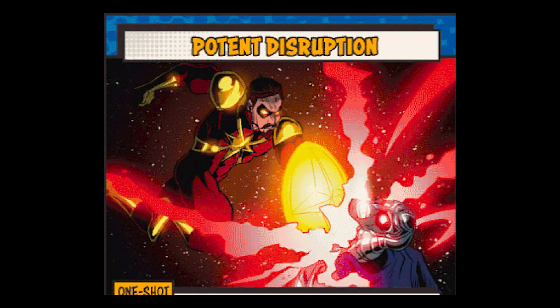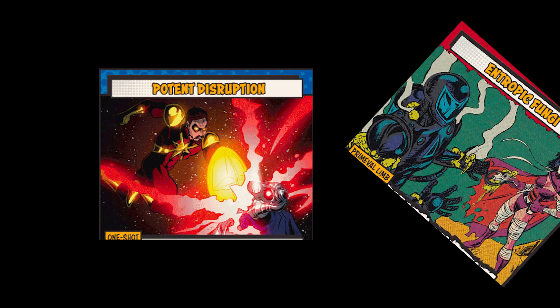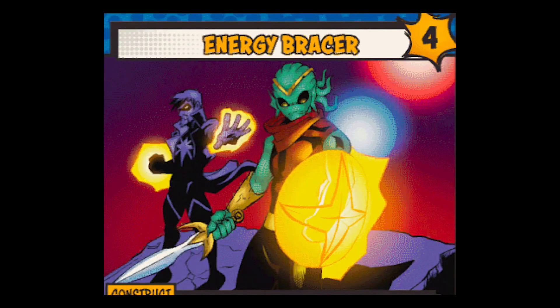Moving on to the one-shots, we start with Potent Disruption, with an improvement I like. Instead of destroying a construct and the damage being dependent on the construct's health, it destroys a construct and straight up deals 5 damage — the maximum the Enhanced Edition one did. It still has the issue of requiring another card in play already, but at least I have a guaranteed damage amount, and I can feel safe to break a damaged construct and keep healthy ones out.